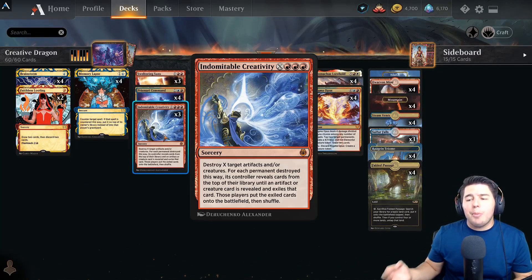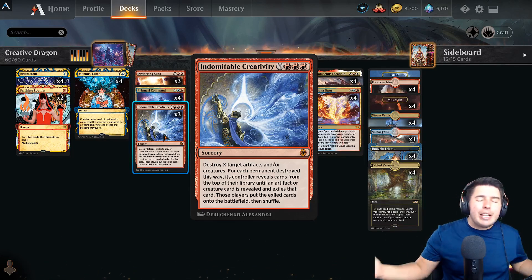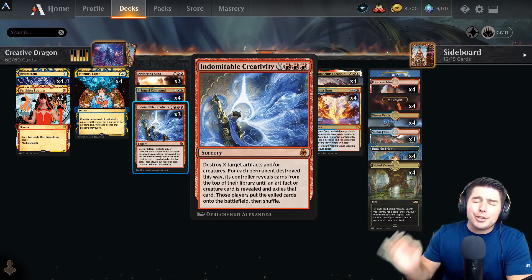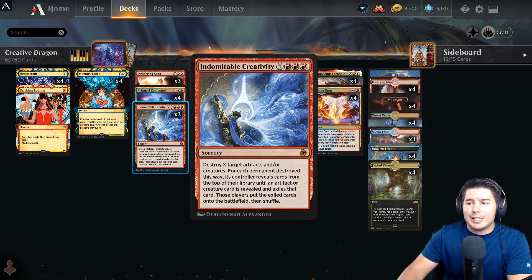The way that we're getting to Velomachus in this one is with Indomitable Creativity, which for four mana we can destroy a target artifact or creature and basically look through our deck and find Velomachus and put it onto the battlefield. This is great because we have treasures a lot more often than we actually have creatures with this deck.